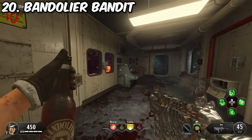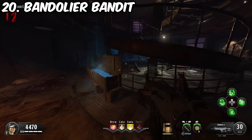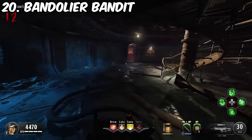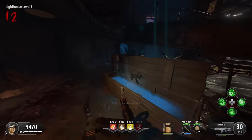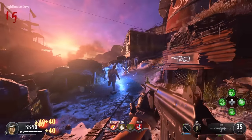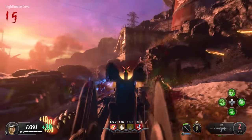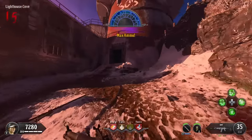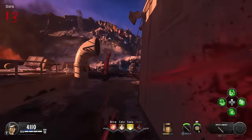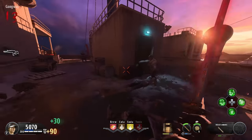Number 20 is BO4's Bandolier Bandit. It's pretty straightforward — you get increased ammo stock for all of your weapons. In the modifier, your secondary replenishes ammo over time when not in use, which can be useful for wonder weapons. But you're likely using your wonder weapon as your primary, so the modifier isn't all that helpful. Specialists are king in BO4, and combined with the myriad of other ways to replenish ammo, Bandolier Bandit isn't all that useful.